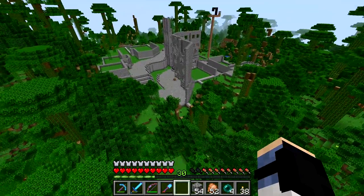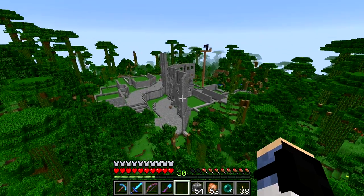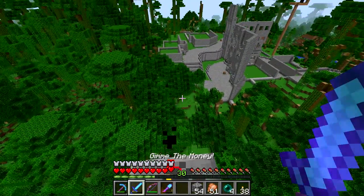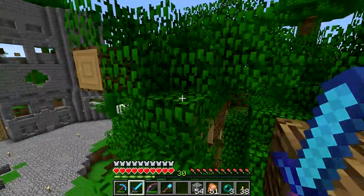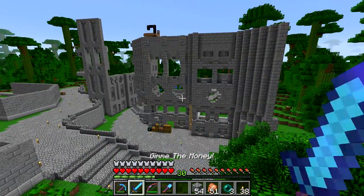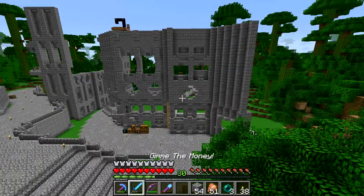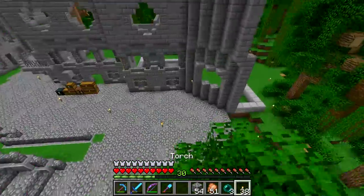I laid out a wall section with different block types I could potentially use, then torched up a whole big area, burnt down all the trees, cleaned up, and just started building — laying out a design, building up some walls. I started out with the roads and an outline for where the buildings are. I've never done anything like this, and I don't think I've watched someone build something like this to see their technique, other than Arcus.